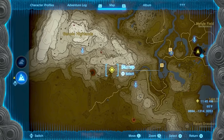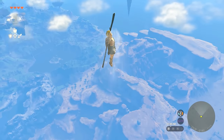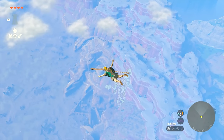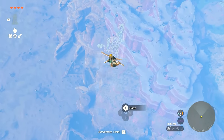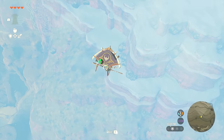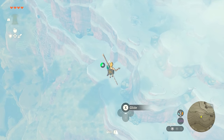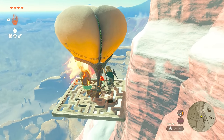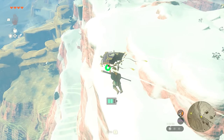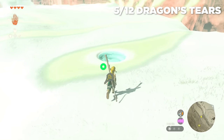Head all the way west to the Gerudo Canyon Skyview Tower to reach the Geoglyph on the highlands northwest of it. This one is a little bit tricky — when you land you have to make sure you are closer to the top of the ridge, not the bottom. The tier is actually going to be on the snowy part, on a second tier of the ridge. I used a balloon that was in the area to get there. Use whatever method you can to reach it, then encounter that tier and move on to the sixth Dragon Tier memory.